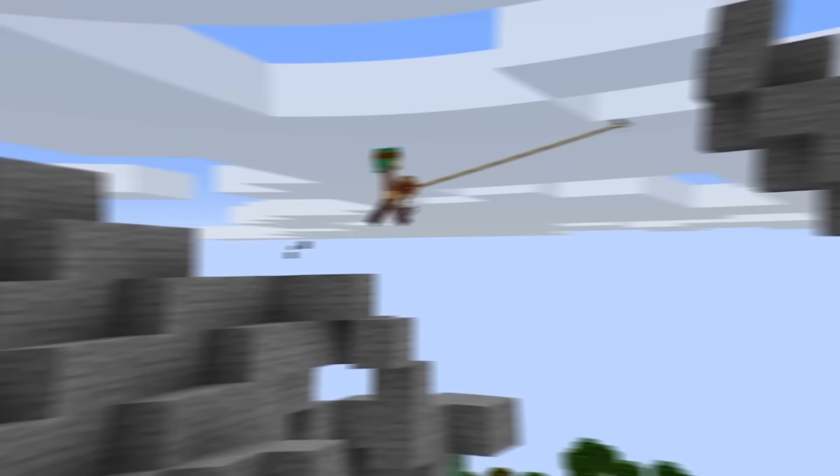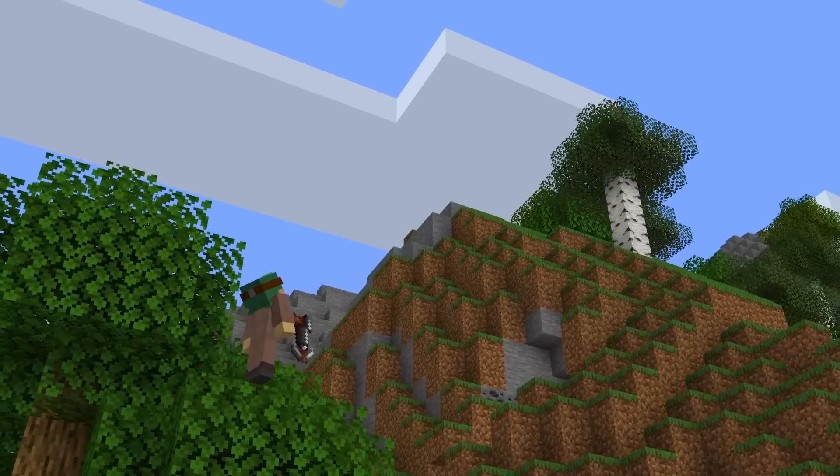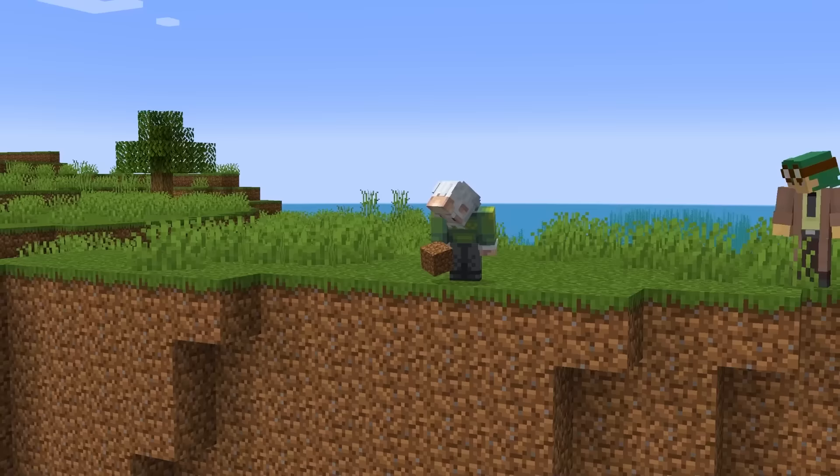Like the Grappling Hook! With the Caves and Cliffs update came a lot of awesome new world generation. But traversing this new world in the early game can be kind of daunting. The Grappling Hook is an easily obtainable item that can be upgraded throughout the game. It can be used to scale walls as well as swing across large gaps.